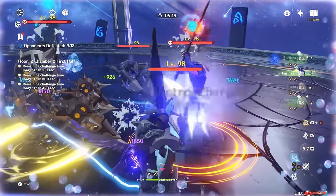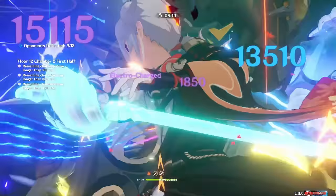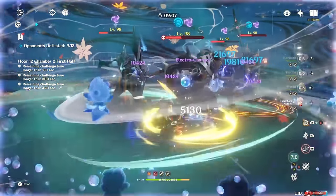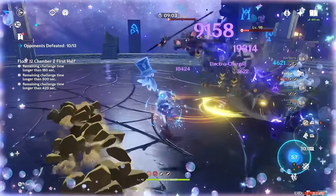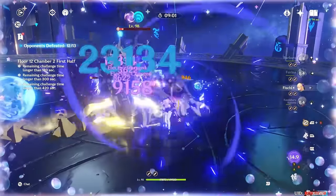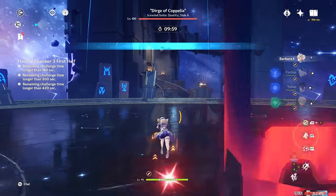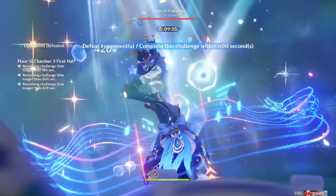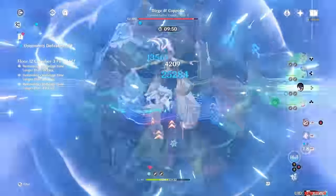Barbara is a four-star Hydro healer whose skill reduces stamina consumption, applies Hydro to yourself and your enemies, and heals the active character. Her burst is a full team heal with a very large energy cost, but this full team-wide healing is very helpful for stacking characters like Farina, while also being a great choice for Nilou and a few other teams. Her normal attacks have decent scaling, which allows dedicated mains to use her in various damaging roles, but really her bread and butter is being a very good healer.